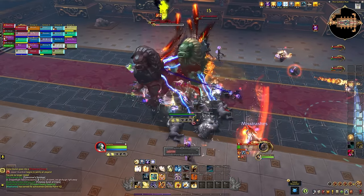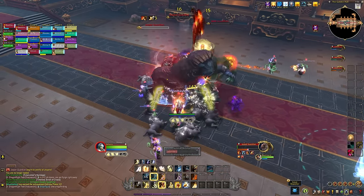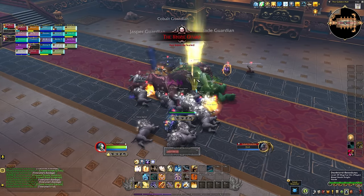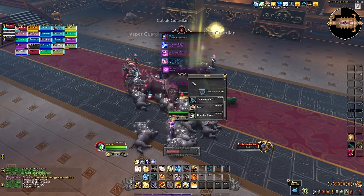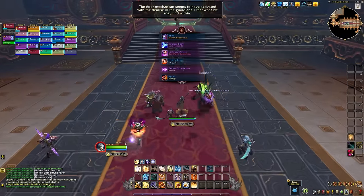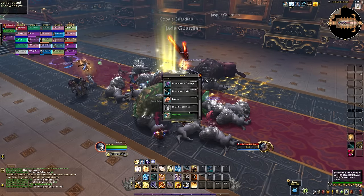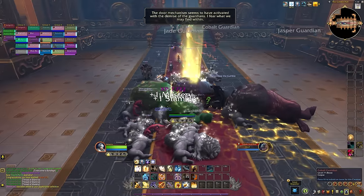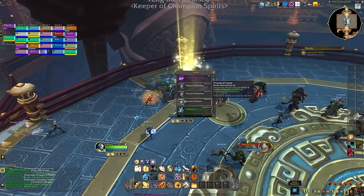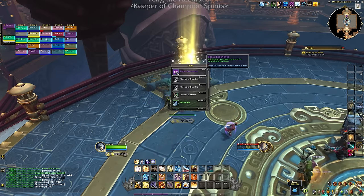Characters are insanely strong when you put everything together in this game mode — it's actually kind of bonkers. The bosses we did on LFR literally just fell over; the entire raid finder wing took just 5 minutes to clear through. Curiously, Looking for Raid doesn't seem to have a lockout right now on the PTR. I'm not sure if that's just for testing purposes, but if the no-lockout stays in place when the event goes live, Looking for Raid could actually be one of the best ways to level up and power up during the event.